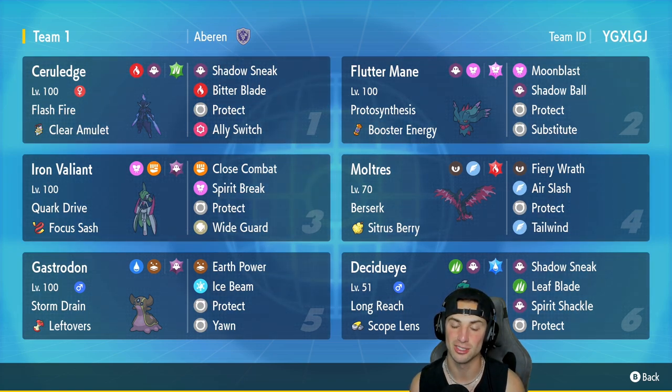Cerulege is our first Pokemon for today's team preview — one of the coolest Pokemon in Generation 9 — with Flash Fire and Clear Amulet as its item, striking Shadow Sneak and Bitter Blade for STAB, Protect, and also Eerie Impulse, which is a really cool move that can throw off your opponents.